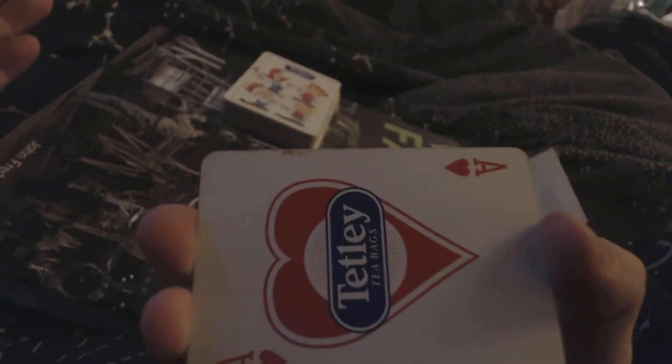I'm gonna put the Three of Hearts here, then we got the Two of Hearts, I'm gonna put that there, and the leftover is the Ace which I'm gonna put on top.